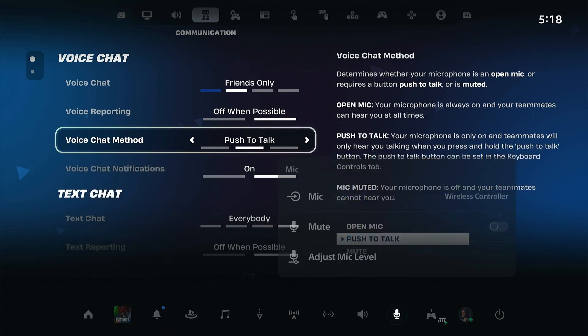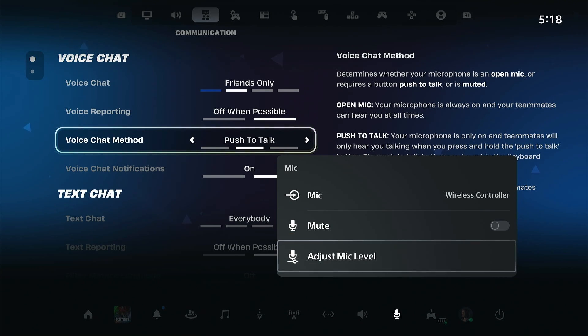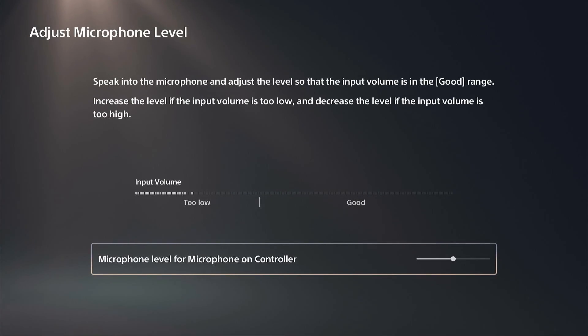Now navigate over to the mic icon. Make sure it's not muted, and also adjust the mic level — make sure the slider is not all the way to the left.